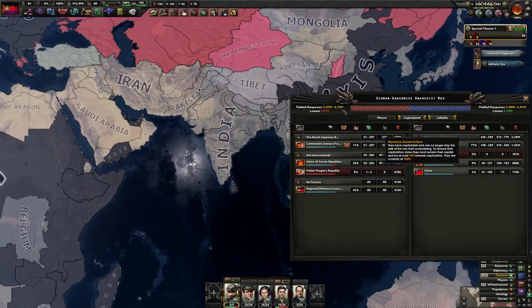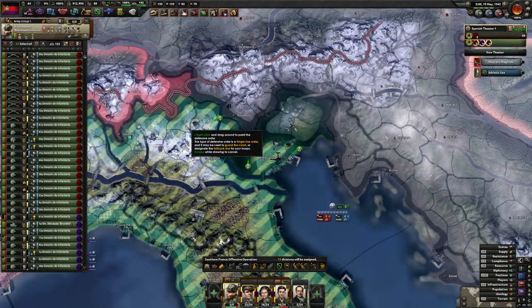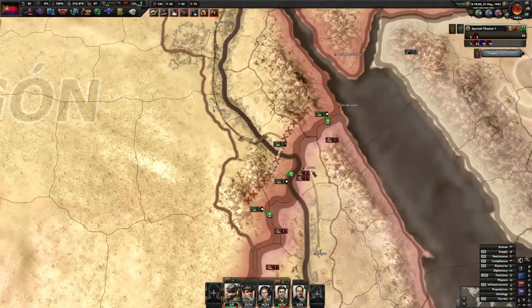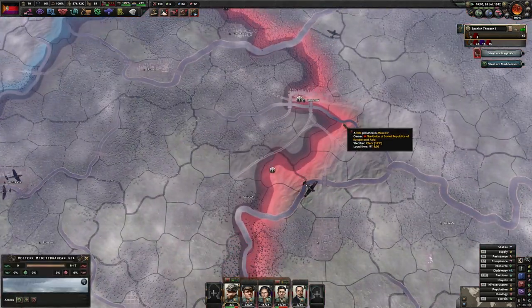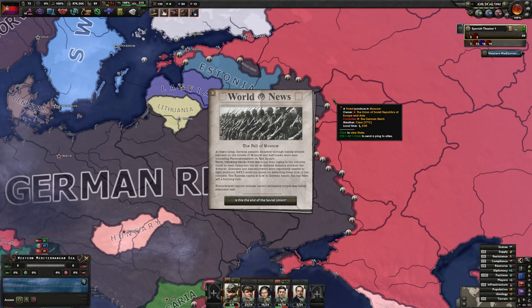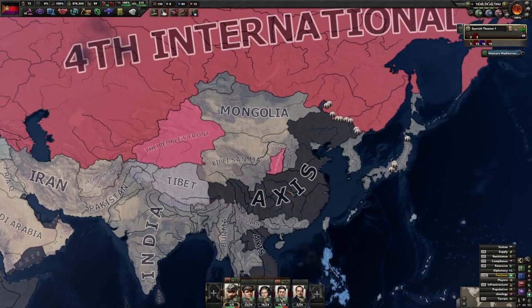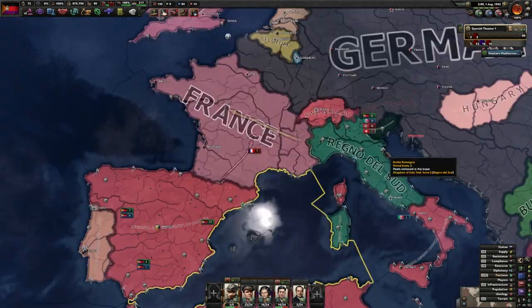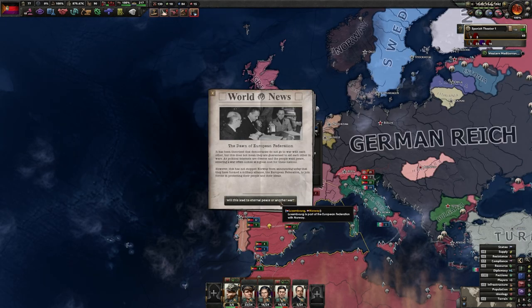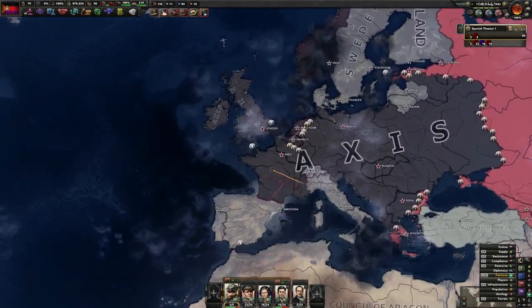In order to annex Portugal and continue down my focus tree, I have to take out Great Britain, the German Reich, Italy which I've already done, and China. I'm revising my defensive line. We've completely run out of convoys. They're making a push down in Egypt, about to encircle it. The combination of Germany, Great Britain, France, and China is just awful. Dawn of the European Federation — another player on the scene, but I don't think they'll last very long.